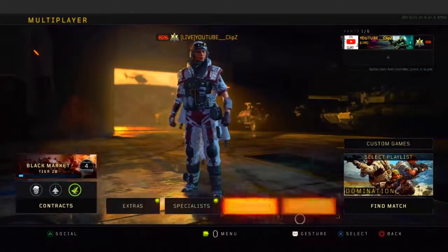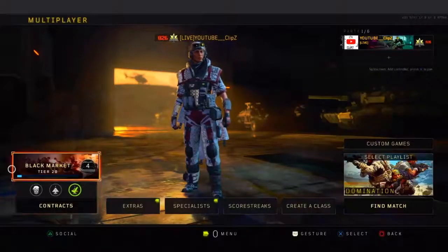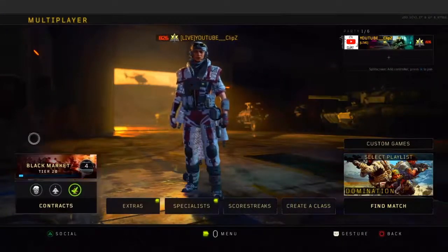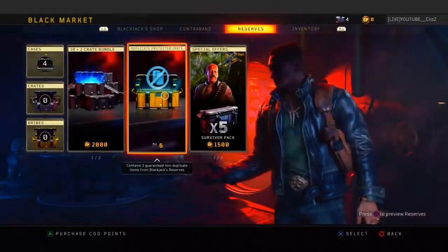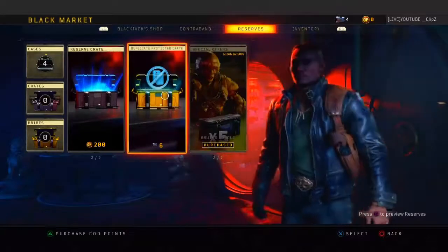For tip one, what you want to do is save up all your supply drops. Everyone knows that to get DLCs, but don't spend them — just keep saving them until you get six, and then you can open up this no-dupe crate. There's a high chance you can easily get a DLC weapon out of this no-duplicate crate.